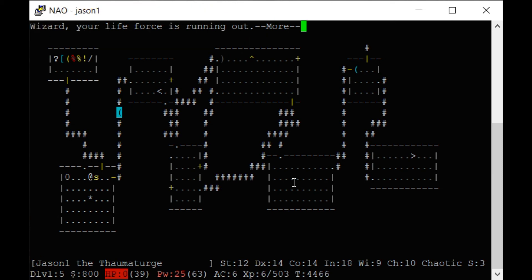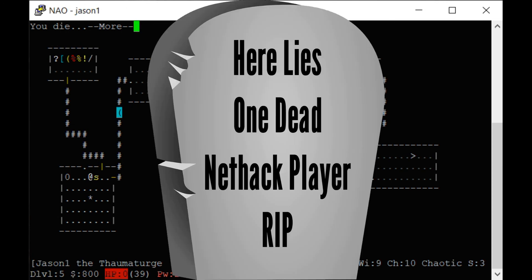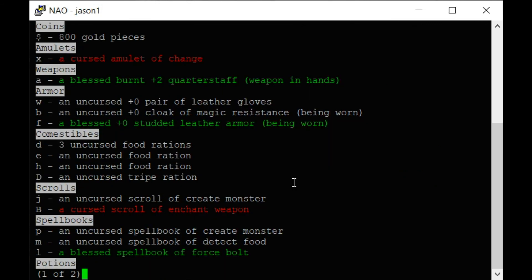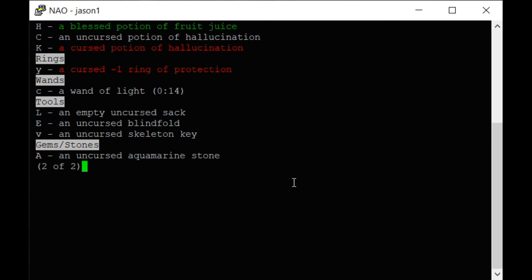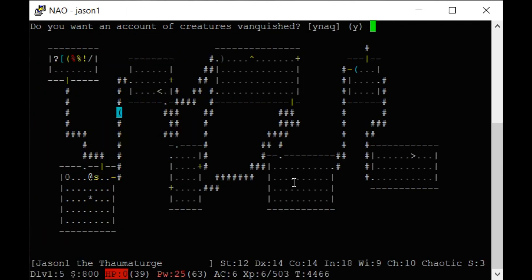I wasn't paying attention and now I'm poisoned. And I'm dead. You die. So here's what happens when you die: your game is over and that's it — you're done. You can identify your possessions — I had a cursed enchant weapon; I was lucky I didn't read that or it would have hurt my weapon. Fruit juice gives you a little bit of health. Hallucination — you never want that. Then you have attributes showing how far you got and your experience. You can also see a list of all the creatures you've defeated.